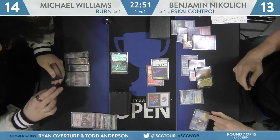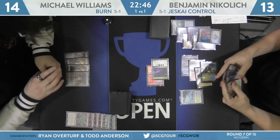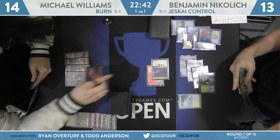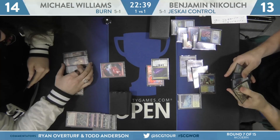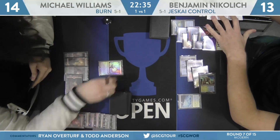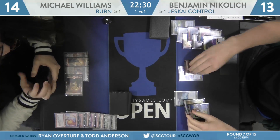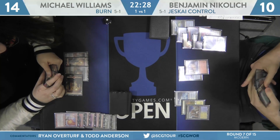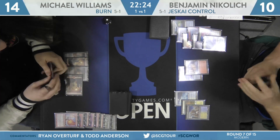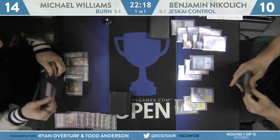Back on Williams' side — he's a little heavy on lands. He attacks with Goblin Guide, which reveals Lightning Helix. Before damage, Nikolic Electrolyzes the Guide, takes nothing in combat, and draws that Lightning Helix. Williams goes for Lightning Bolt on the Spell Queller while Nikolic is tapped low, freeing that Lava Spike to knock Nikolic to 10. But that's effectively the same as countering the Lightning Bolt for three mana, and with Lightning Helix in hand there's not much Williams can do unless he has Skullcrack.